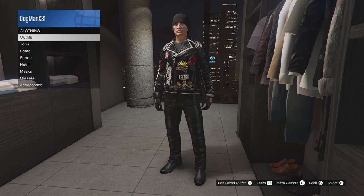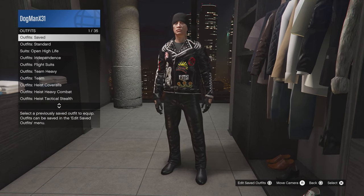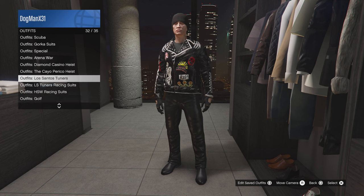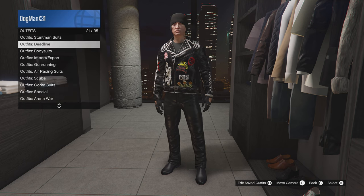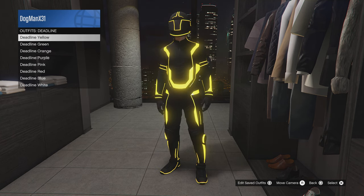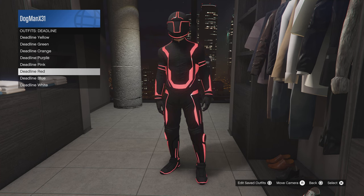Now, if you want to do the deadline helmet on an outfit, it's actually quite simple. I'm doing this right now because the crew I'm in is going to be kind of a biker theme this week due to the two times. I have the outfit saved and I'm going to equip the deadline outfit helmet color that I want.